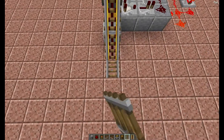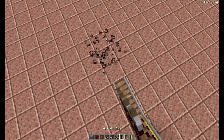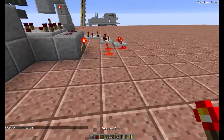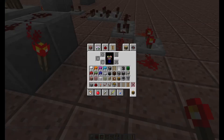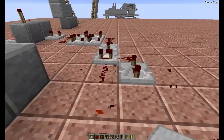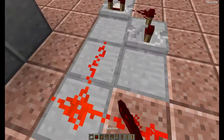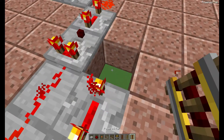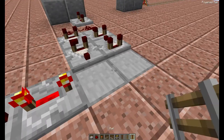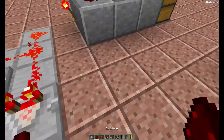Next we'll extend this a little bit and put an activator rail roughly around here. Now we have the activator rail set. One more thing I forgot to mention: you're going to have to have half slabs below every single point where we have redstone dust. Sorry about that - take this out, put it like this, and place redstone dust on top of the half slabs. I'll show you the reason why later in the tutorial. Same thing over here - half slabs wherever you have redstone wire or dust.